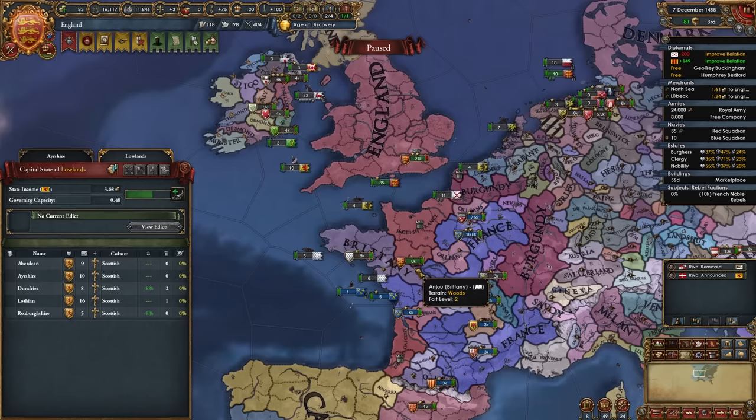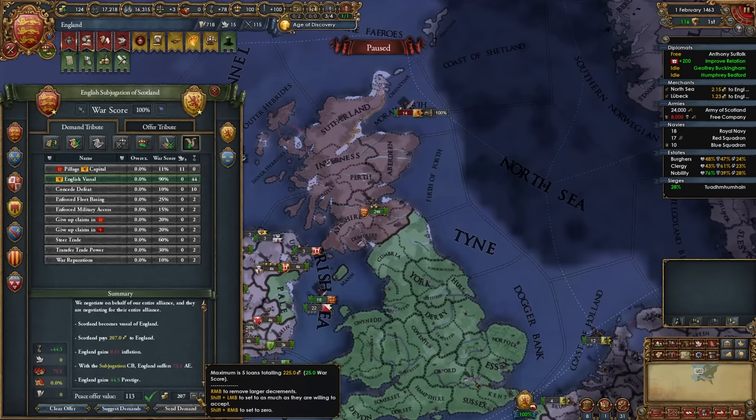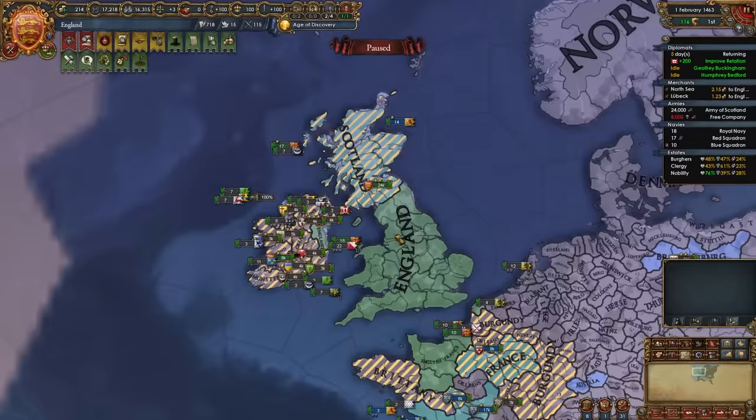I'm going to leave one army down here to take out Brittany since they're allied, but in this war with Scotland we're going to subjugate them. With army maintenance up, I'll be declaring on Scotland with the subjugation CB. Once you defeat Scotland, select the English vassal option and take as much money as you can from them. This is quite a lot of aggressive expansion, just like the war versus France, but don't worry about it — no one really cares. Just like that, Scotland is our vassal as well.